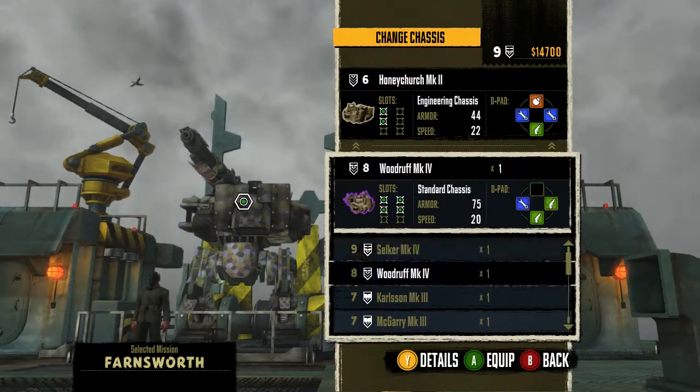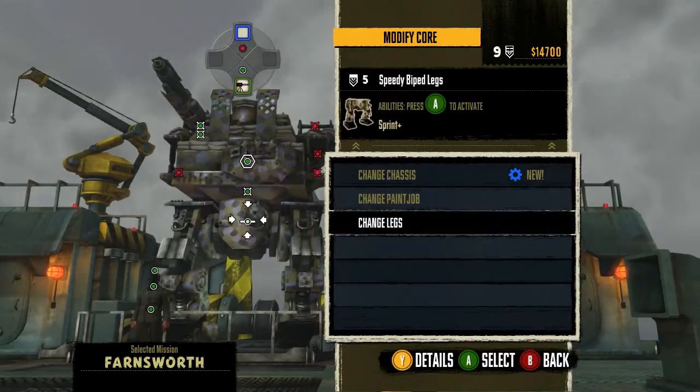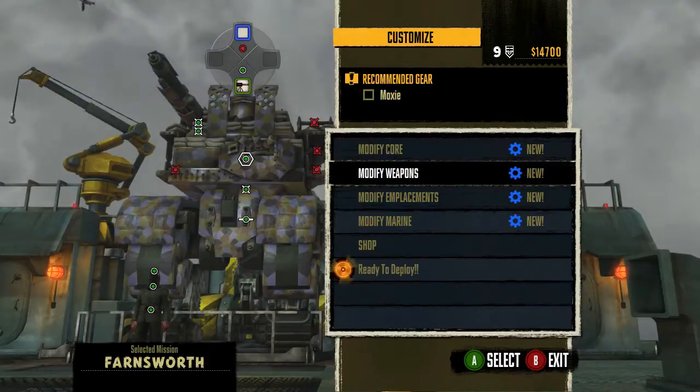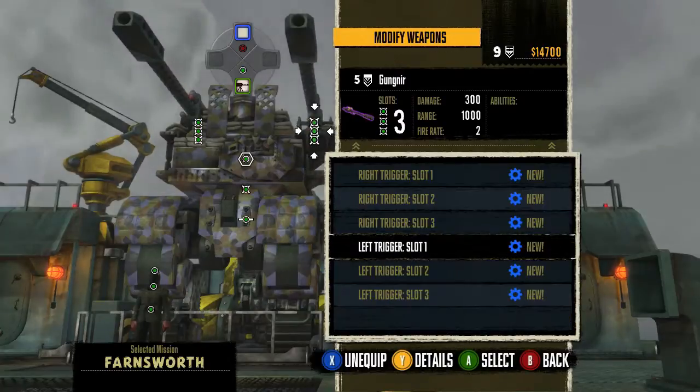We are going to be using the Carlson Mark Wichmerdard with Fortify Plus Quick Load. I wish I had Fortify Plus Quick Load or Fortify Plus Plus Quick Load or something, but that's the best I think we can get. We're going to be using — Gungnir. Second Gungnir.